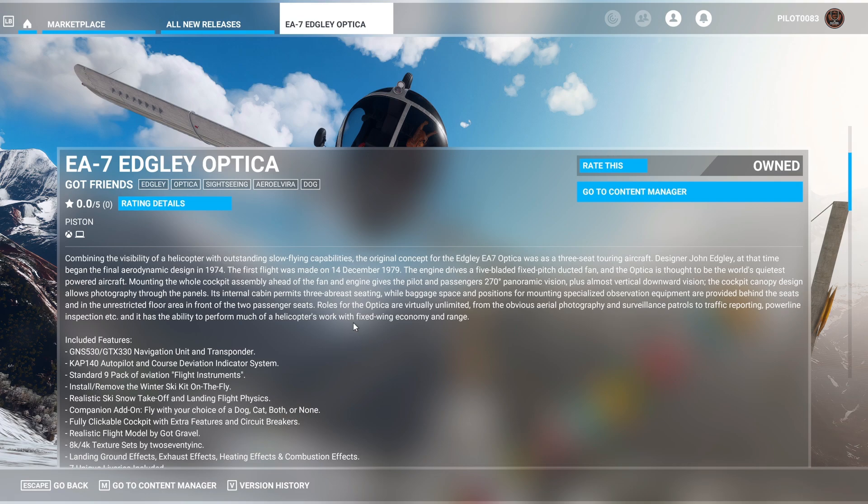The original concept of the Edgley EA-7 Optica was a three-seat touring aircraft. Designer John Edgley began the final aerodynamic design in 1974. The first flight was on December 14th, 1979. The engine drives a five-bladed fixed-pitch ducted fan, and the Optica is thought to be the world's quietest powered aircraft. Mounting the cockpit assembly ahead of the fan gives the pilot and passengers a 270-degree panoramic vision.